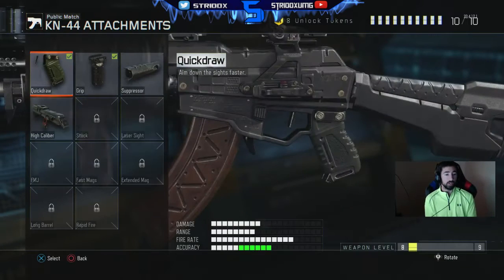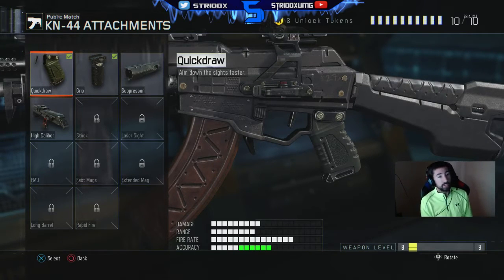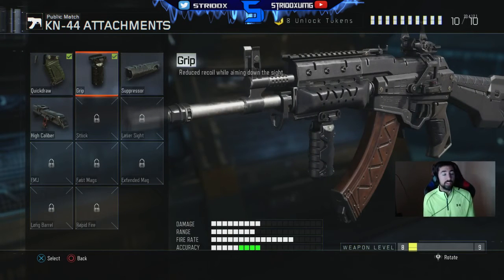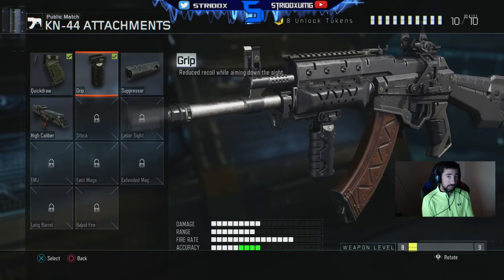The attachments I use: Quick Draw, which lets you aim down sights faster — when you're running and you aim, you aim quicker. And then the Grip, which reduces recoil while aiming down sights. When you're shooting, your gun jerks up and down, but the grip helps stabilize your reticle whenever you shoot, so it's helping your accuracy.